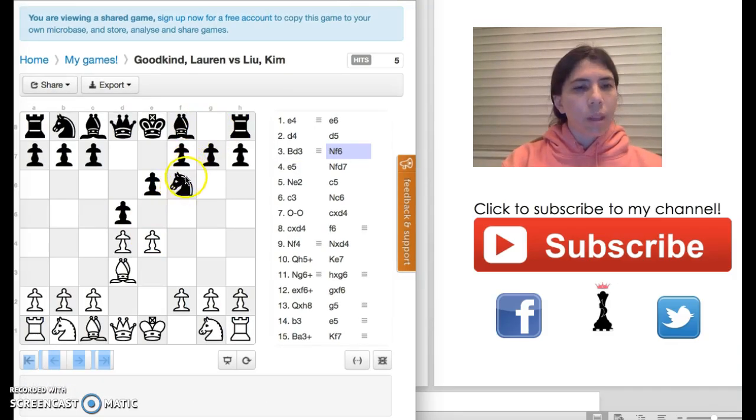This move attacks this pawn. I wanted to gain space, so I moved the pawn to E5. This knight can't go to these two squares because of my queen, so she decides to retreat back to D7.